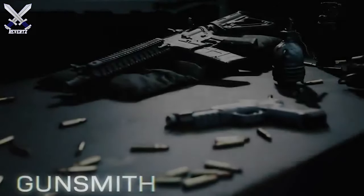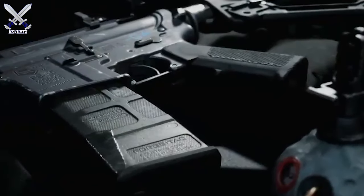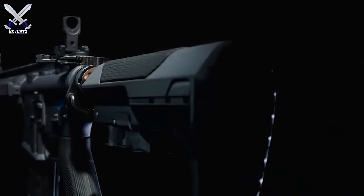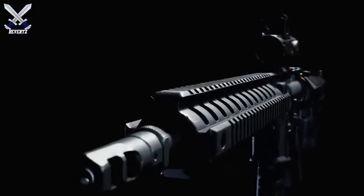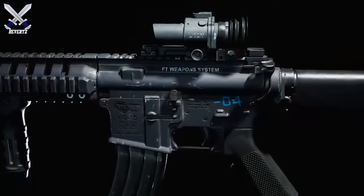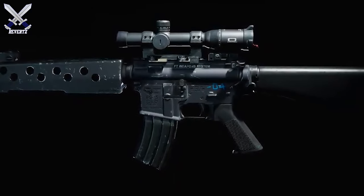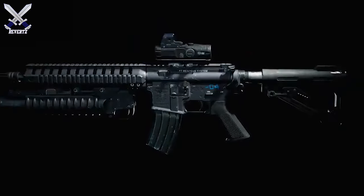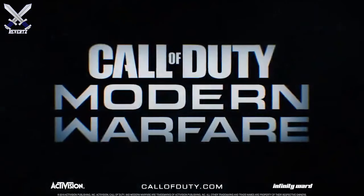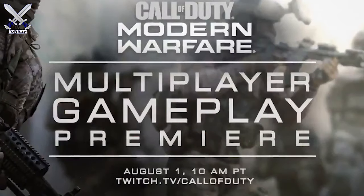What is up guys, Mr. TheReverts here, and today we got a brand new teaser for this absolutely amazing weapon customization feature called the Gunbench. Inside the Gunbench is where you can customize the aesthetics of the weapon, such as attachments like the muzzle, the stock, the grip, the magazine, the barrel, etc. Literally everything on the weapon can be customized to your liking, and last month we did get a bit of a description of what the Gunbench is and what we can exactly do inside this feature. I also uploaded a video on that which I will link down below in the description.